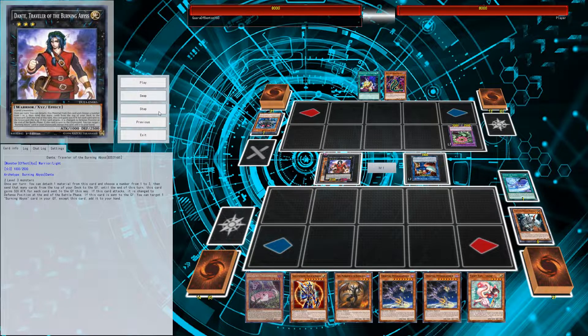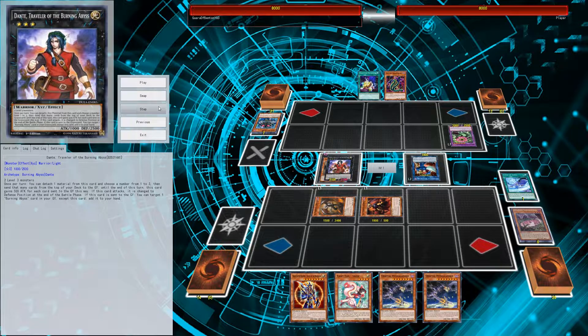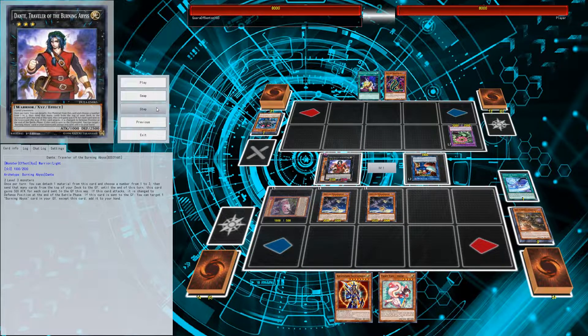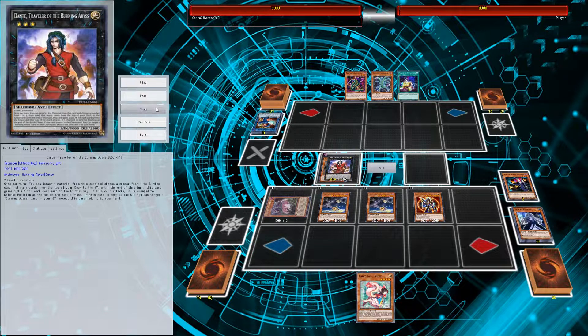We use Dante's effect to mill: Fiendish Rhino Warrior, Cir, Scarm and a second Sekka's Light. We're gonna OTK our opponent this turn. We send ourselves a Seer, special summon Cir from the graveyard, special summon Farfa, then activate Dangerous Tsukuyomi to special summon himself. Then we special out both Orbital Hydrolanders and mill our cards - still no doubles for the Predaplant. We hit the Apprentice Illusion Magician, who adds back a Predaplant.